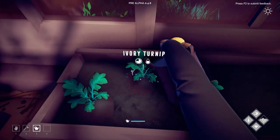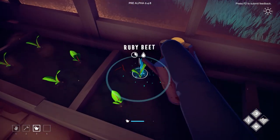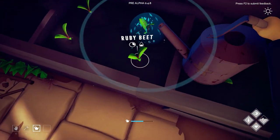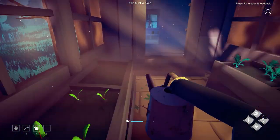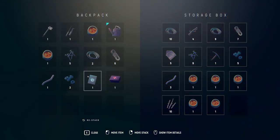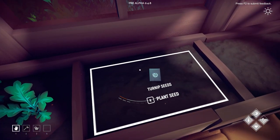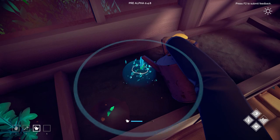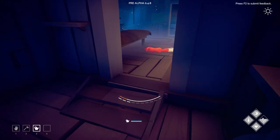The turnips are requiring some watering - there we go. I might as well water the beets too. Might as well just plant these other beet seeds as well. Plant the turnips and give those a water. So that was the bear encounter.